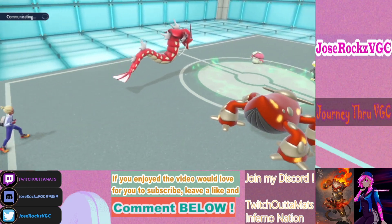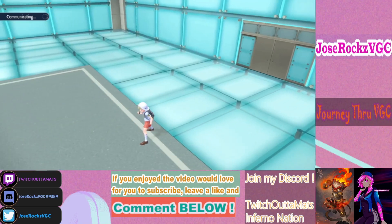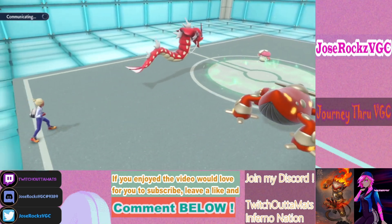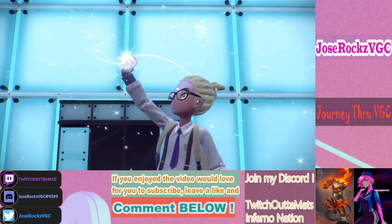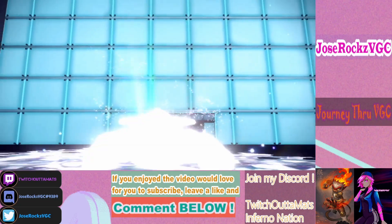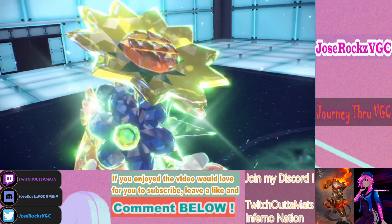I didn't mean to switch that way — the idea was to paralyze Flutter Mane and switch in Heatran to eat the Sludge Bomb since it's immune. But it worked out because I picked up the KO on Flutter Mane since he didn't protect. The reason I made that play was reading Flutter Mane protecting while Amoonguss goes for Sludge Bomb into Rillaboom. He didn't go for that, so it may have been Choice Specs.